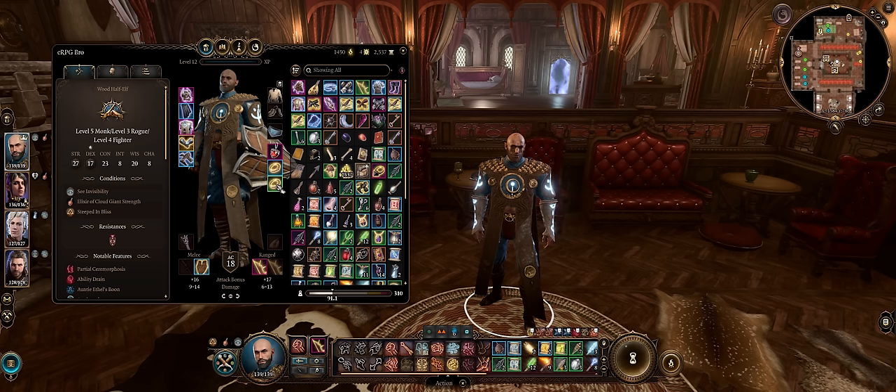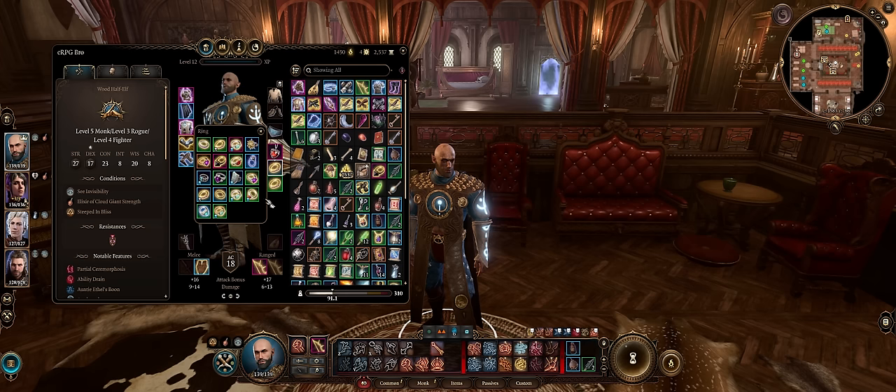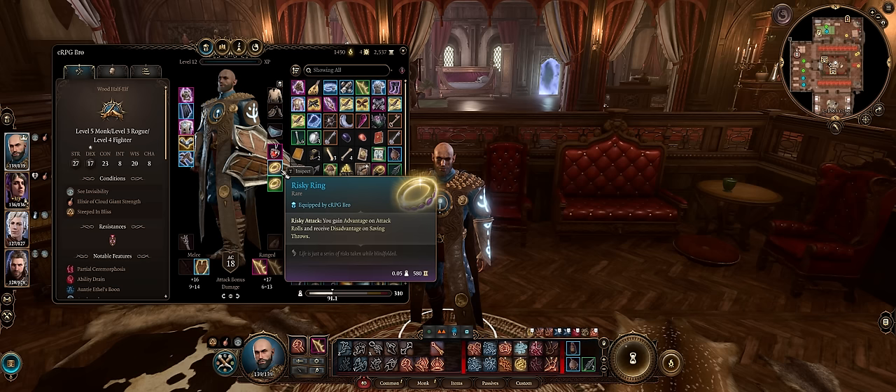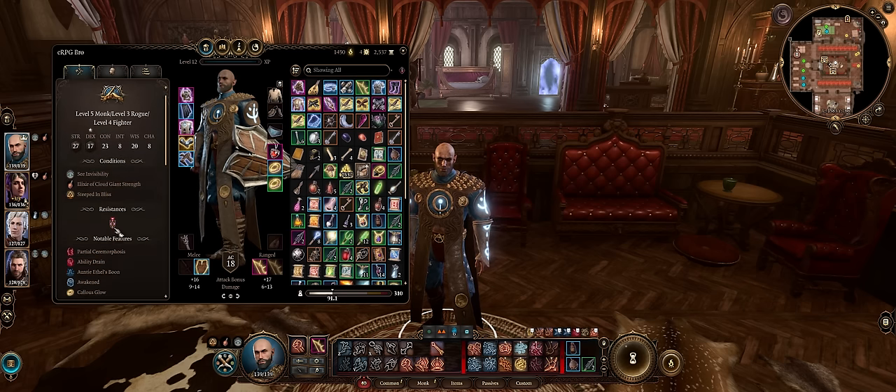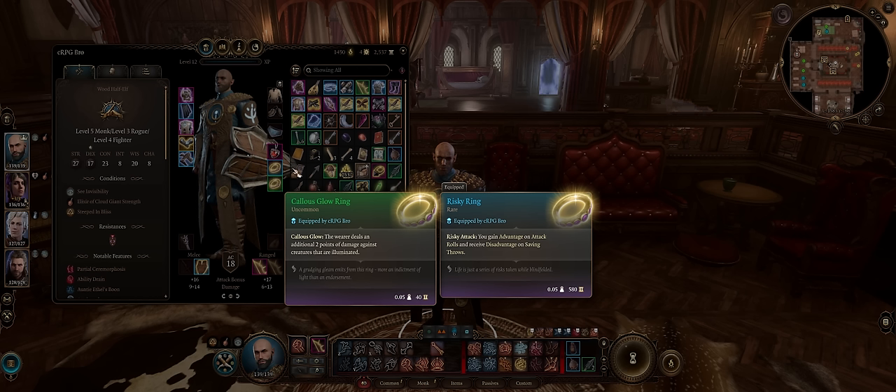For rings, don't bother with stuff like Caustic Band — same as Broodmother's Revenge, it won't work on unarmed. Set up Crusher's Ring for higher movement speed early. Later during Act 2 you absolutely want the Risky Ring for advantage on attack rolls. When you combine this with Tavern Brawler, you are never missing, ever. Then Callous Glow Ring, because it is one of the very few extra damage sources that works with unarmed attacks.